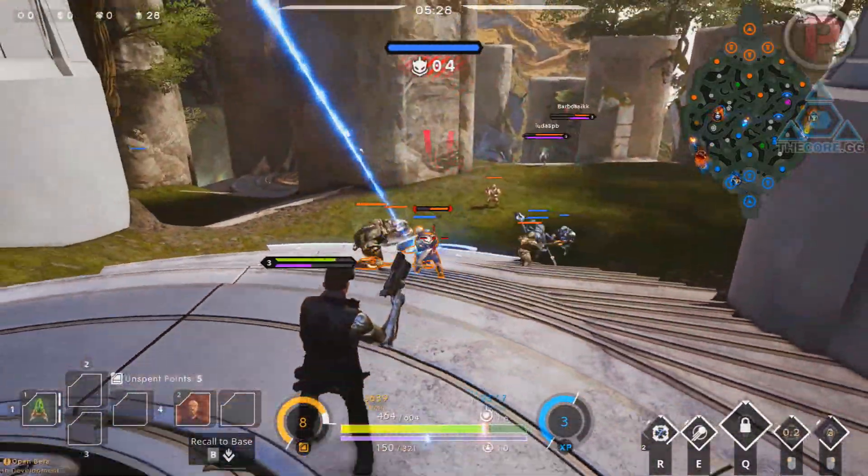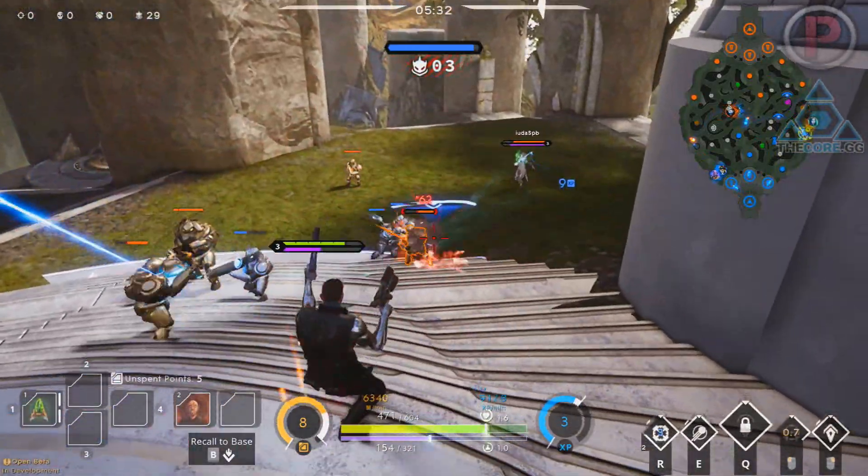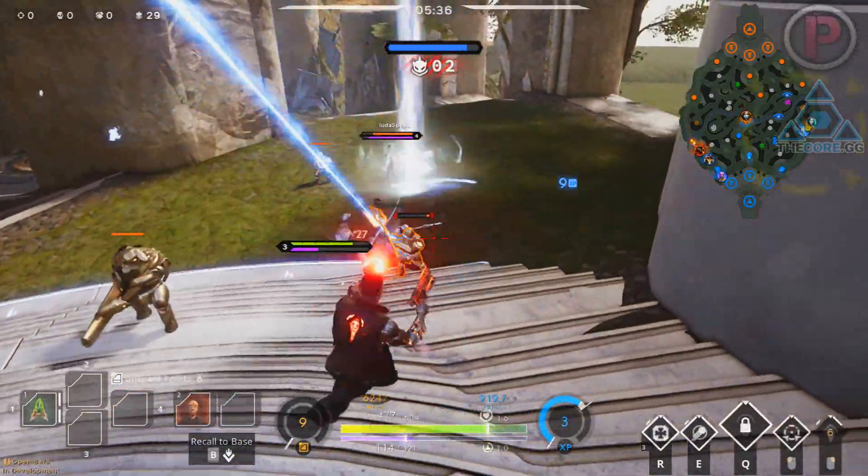Just to get it out of the way, CC is crowd control. This is where an enemy can control movement by giving debuffs like roots, blinds, stuns, pulls, tethers, slows — you name it.